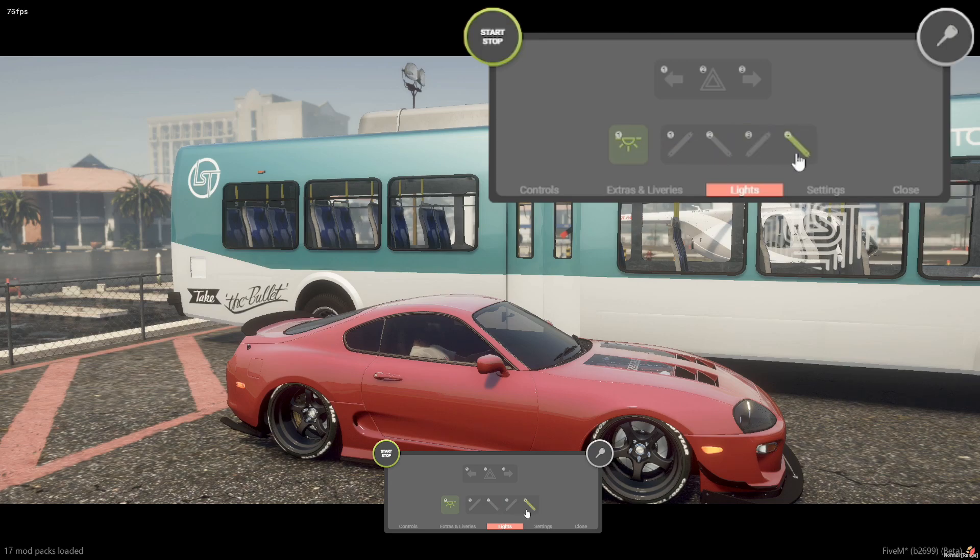For lights, there is a dome light in here as well as neons that you can toggle, just like that. Also signal lights and hazards.